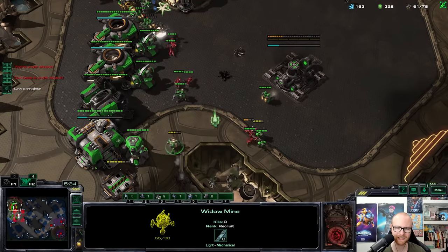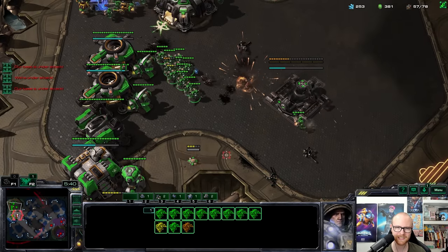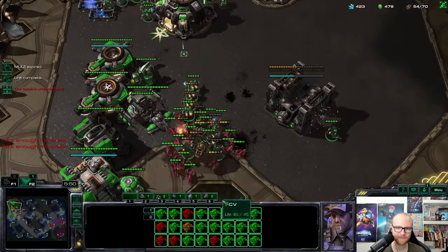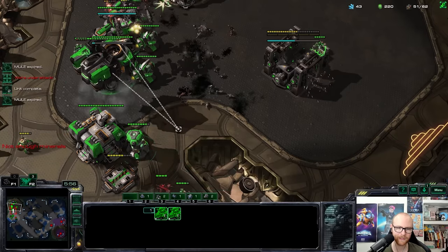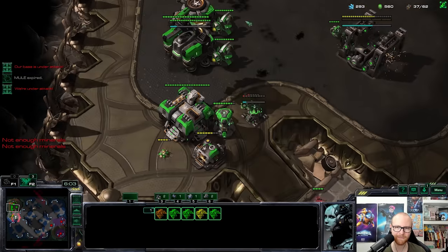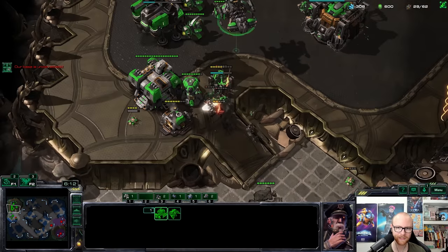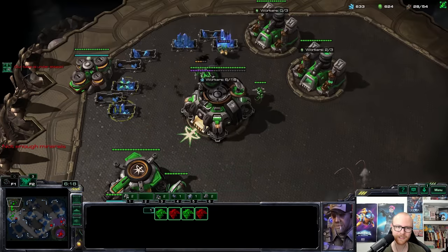I should kill the zerglings first. Need more SCVs here to get a decent trade. I'm going to lift this off so I can wall this. The base is walled now. I did lose a lot of SCVs. I only have one more chance to win this game — by teleporting. Wait, do those zerglings look stronger? Where's my other battlecruiser — did I cancel it? Guys, did I just cancel a battlecruiser?